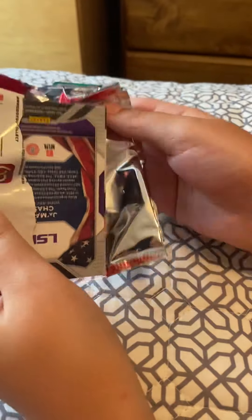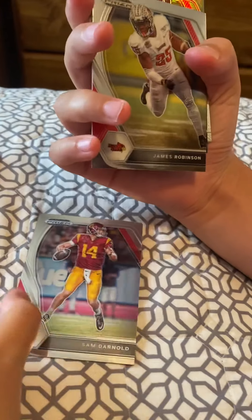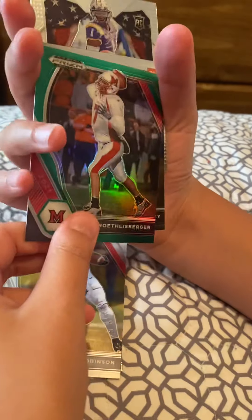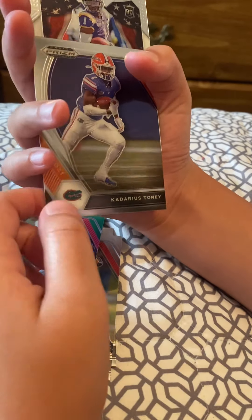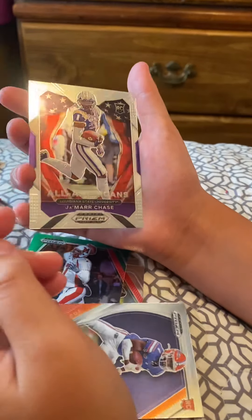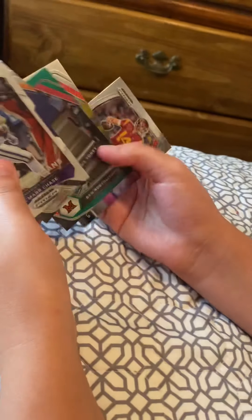Last pack — let her get started. Peel it back and slide it out. Sam Darnold, James Robinson, Big Ben, Kadarius Toney — whoa! Jamar Chase — that kind of looks like a good one, oh careful. So there you have it — no autographs in this one, no big inserts, but still decent.